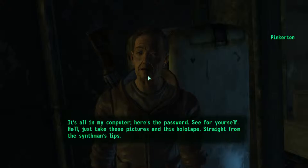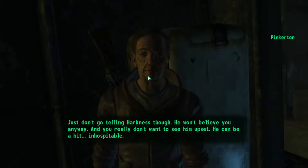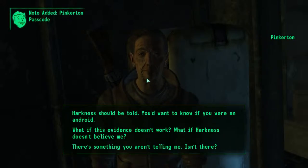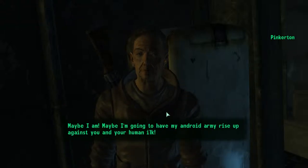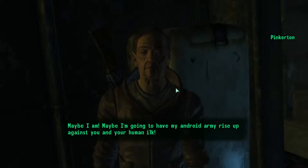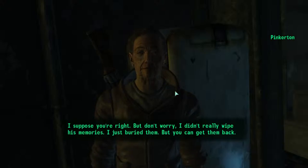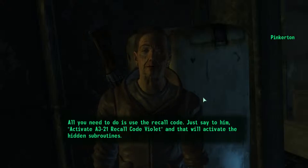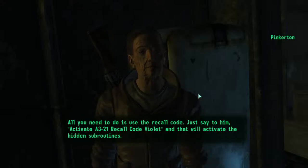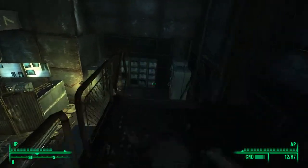You say: "Harkness should be told — you'd want to know if you were an android." Pinkerton jokes: "Maybe I am. Maybe I'm going to have my android army rise up against you and your human ilk." Then he says: "Sorry, I couldn't resist. I suppose you're right. But don't worry — I didn't really wipe his memories, I just buried them, but you can get them back. All you need to do is use the recall code. Just say to him: 'Activate A3-21 recall code Violet.' That will activate the hidden subroutines."